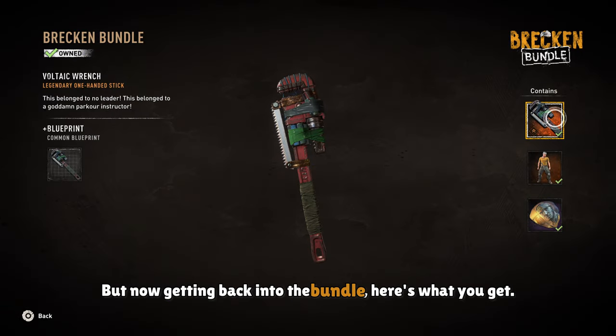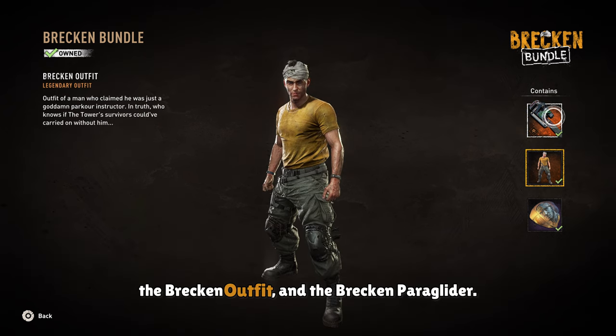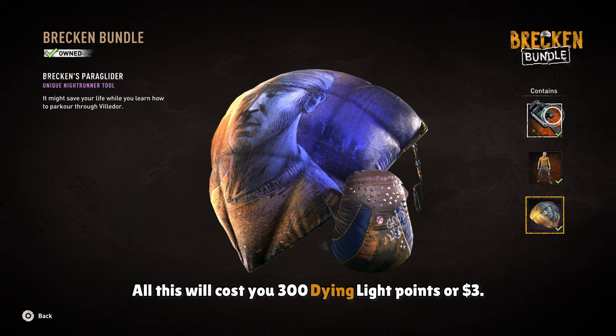Getting back into the bundle, here's what you get. You get a weapon called the Voltic Wrench along with its blueprint, the Brecken Outfit, and the Brecken Paraglider. All this will cost you 300 Dying Light points, or $3.